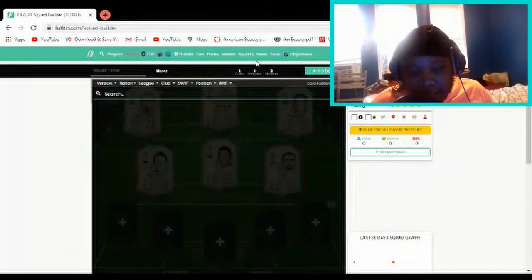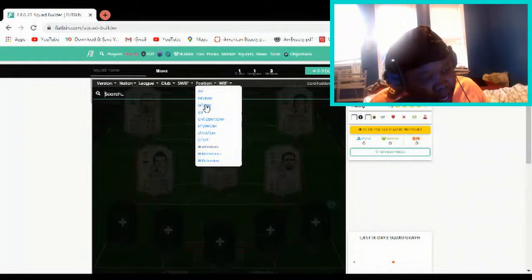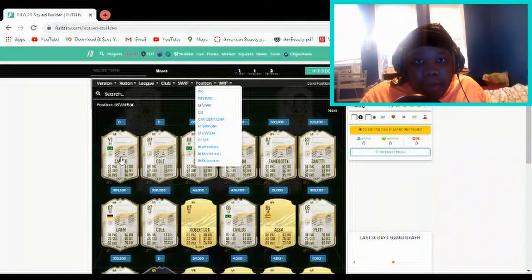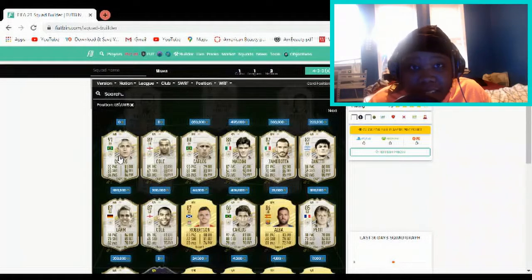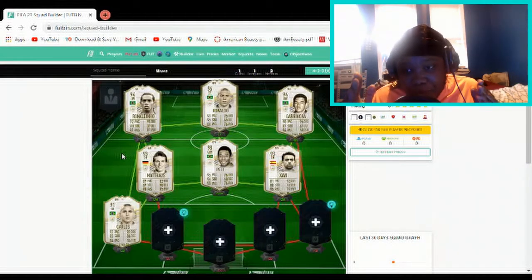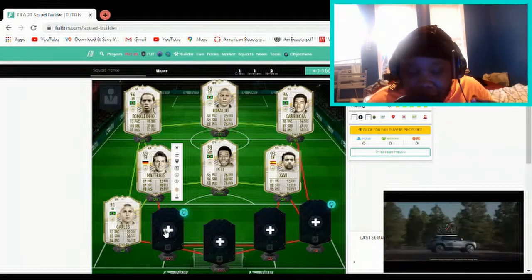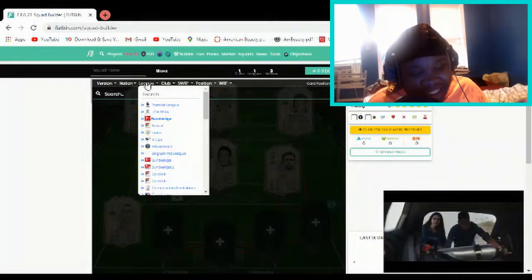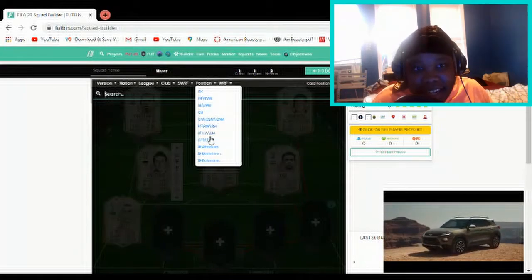Now let's move on. For the left center mid, it is the second best center mid in the game as far as legends are concerned. The biggest one specifically is Xavi. He's the new card that just came out, and I am super excited for this card because I want to see what the card can do in the game. I really hope that EA doesn't mess up this card, otherwise I would be done with the entire franchise altogether.